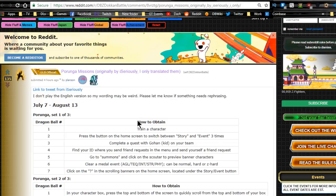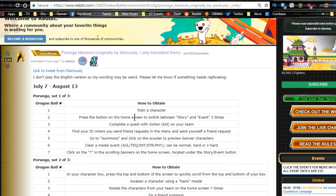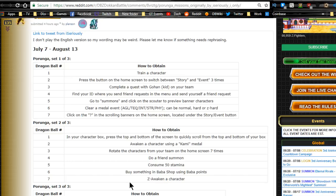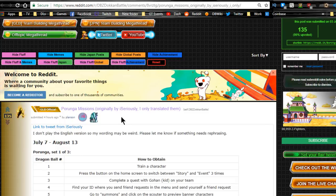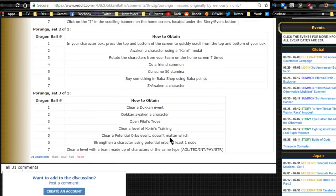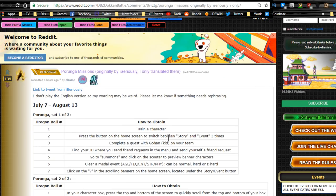The Porunga missions are going to be available starting when the third year anniversary gets released. There's going to be three sets of wishes, like there typically are. I'm going to do a separate video on that. If you want to check out the Reddit, the Porunga missions info was originally translated by iSeriously — go over there to see what you'll have to do to complete them.